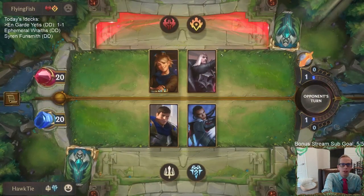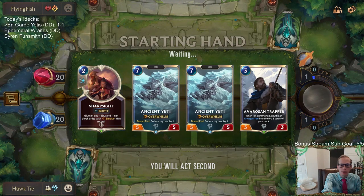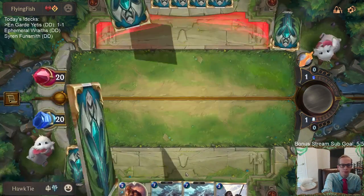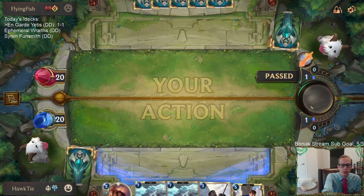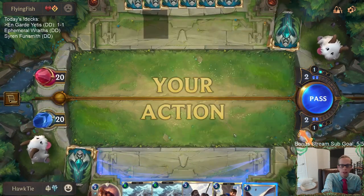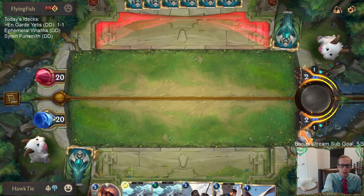I like this matchup — they have their Scorched Earths and that kind of stuff, but damage-based things we are going to be very good against. So I like keeping both these Ancient Yetis. We're not going to be fast out of the gate, but come like turn 6 or turn 7, we're going to just throw a bunch of stuff at them and surprise them with that.